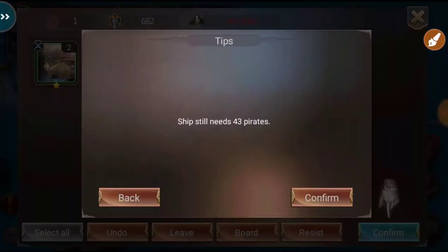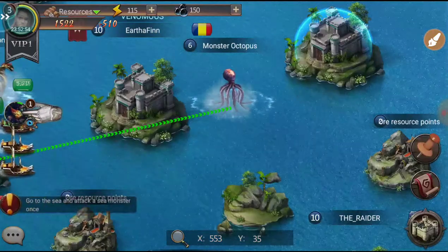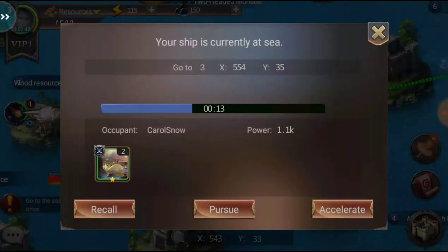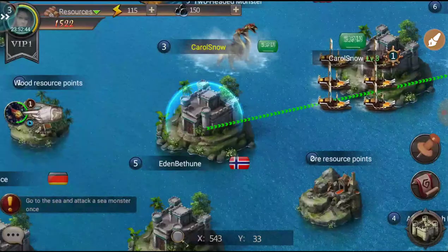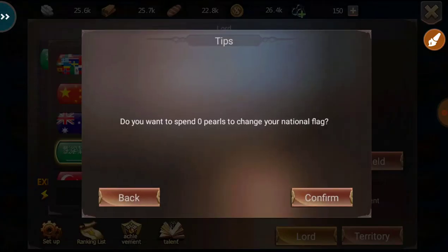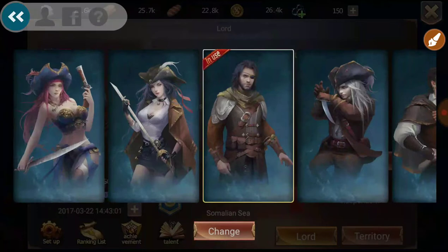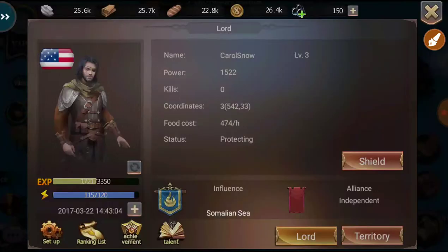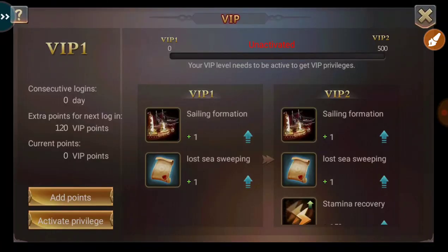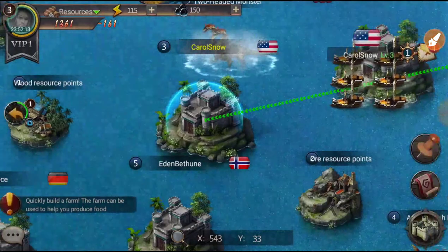Okay, so we're gonna try to board — still need 43 more pirates. We got a monster octopus on the map. We need to change our name. Let me try that... okay, I don't think I changed anything there. Oh — this is an OG game as well.